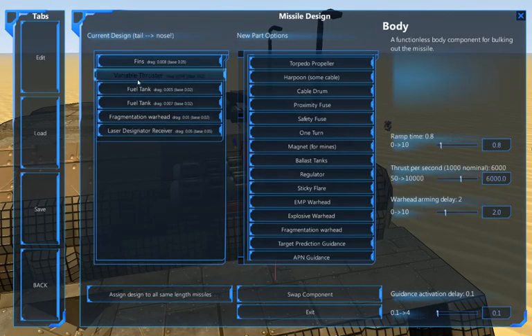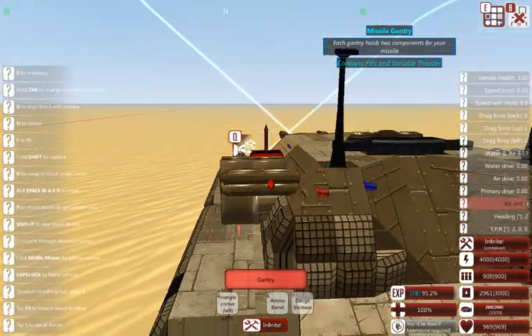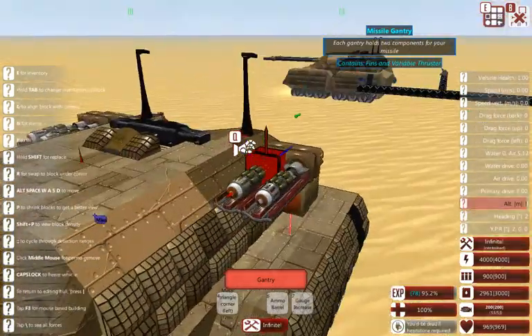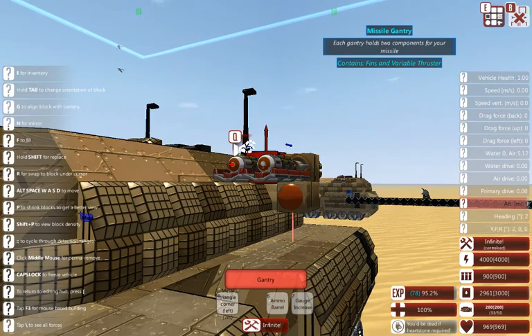Before I get into the driving and firing of this tank, I want to look at the missiles. Variable thrusters set to 6,000 - about the same speed, just a little slower than the Demolition Tank Destroyer's missiles. Again the 0.8 ramp time, which is interesting. Only a 2.0 warhead arming delay - not the 2.2, which makes me think that 2.2 on the Demolition Tank Destroyer's missiles was indeed a bit of a mistake. The outer set are fragment warheads - kind of a splash damage type of frag missile. 30 degrees is narrow but not super narrow. They'll just splash against the target, soften up armor, take off vulnerable blocks.